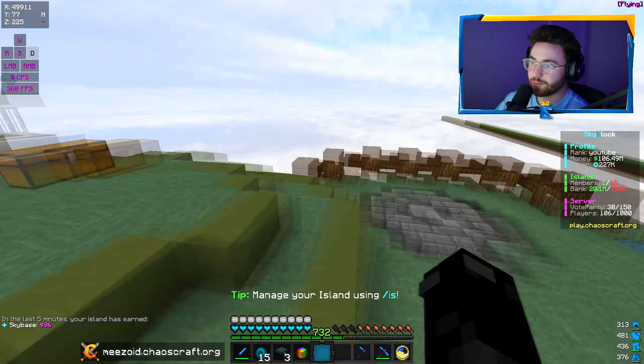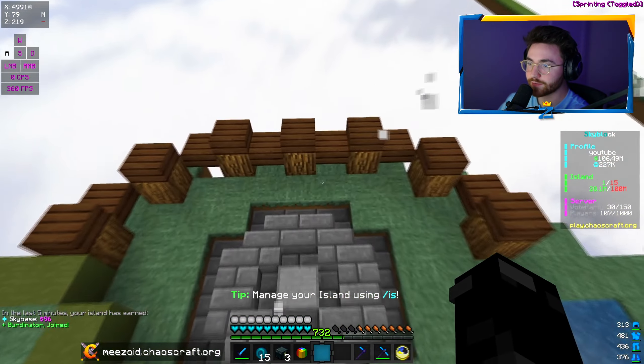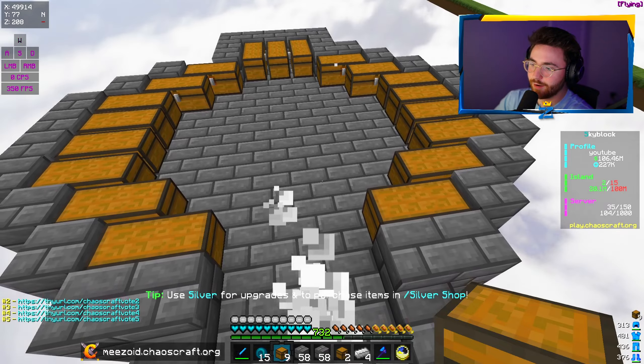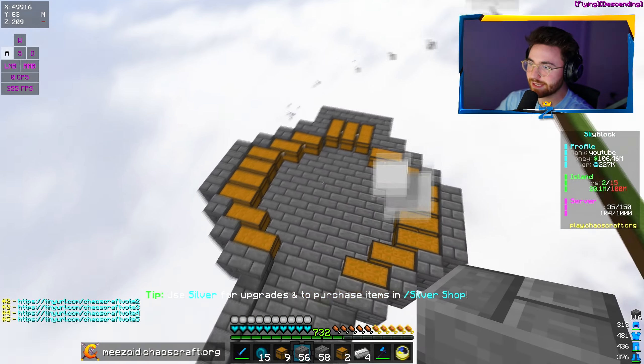Before we start inviting people, I need to make a chest room. I'm tired of having stuff sorted away randomly. So I'm going to break down this wall, build out this way, and make a nice chest room right behind our spawn point. The legendary chest room looks amazing — it's being built.